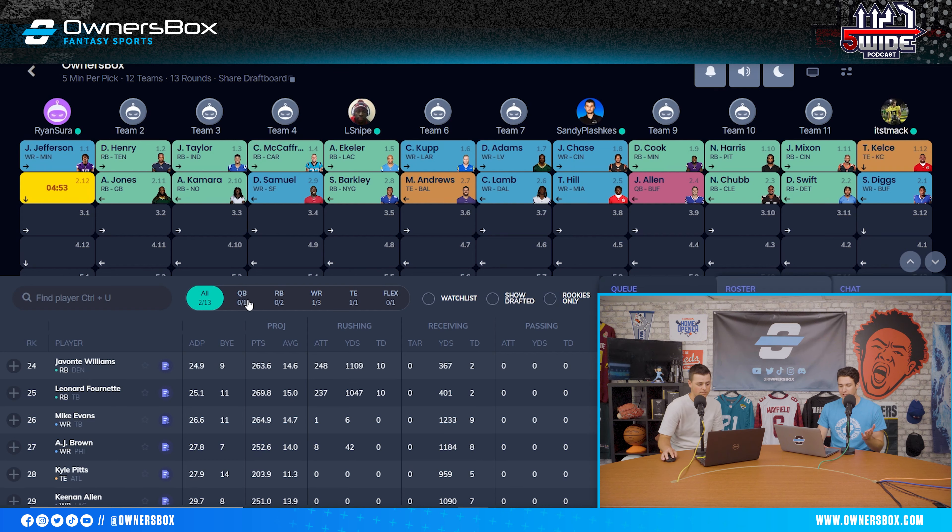I would have loved to grab Saquon, but looking at my back-to-back picks, there's still Mike Evans, AJ Brown, and Keenan Allen — all really good options. At running back, I'm not a huge Leonard Fournette fan because of everything going on with him in camp. I think Rashad White has a chance of taking the backfield from him or at least taking away some of his fantasy value. So my first pick here is Mike Evans. I love Mike Evans this year with Chris Godwin out for four to six weeks and Gronkowski no longer on the team. There's more touchdown volume for Evans — 27 touchdowns over the last two years. It's hard to pass up in the second round.